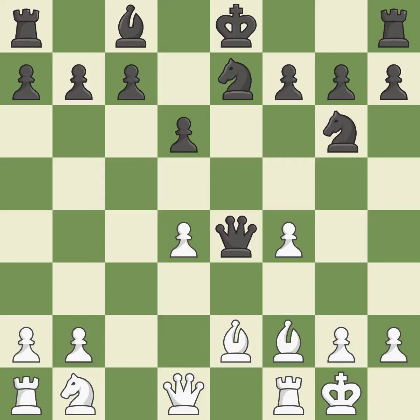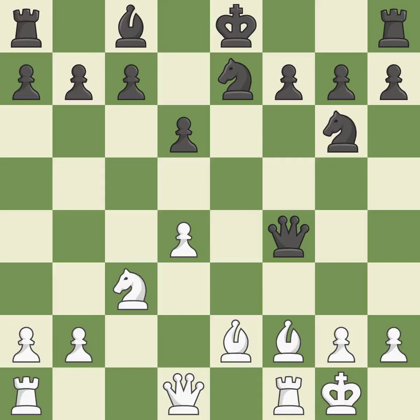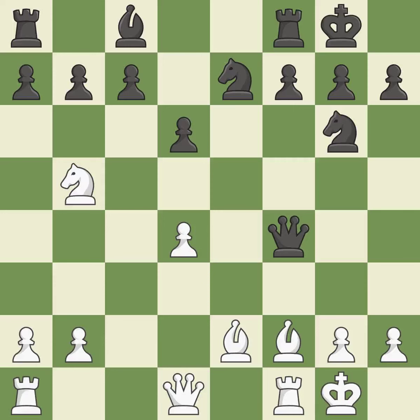This wins a tempo on a queen while developing a piece. This threatens to fork pieces. Castling develops a rook while also moving the king to safety. Castling to the same side of the board as the opponent tends to lead to less sharp positions as compared with opposite-side castling.